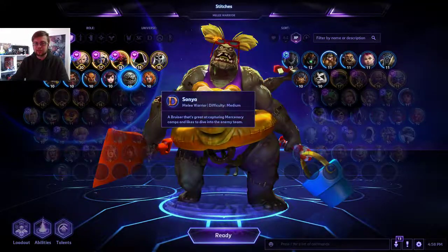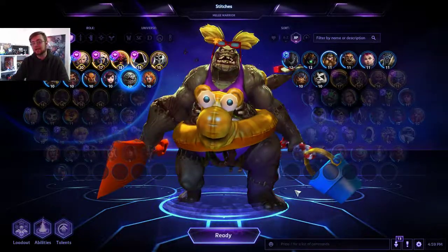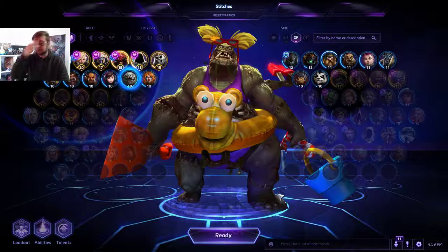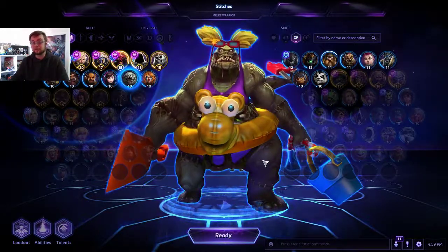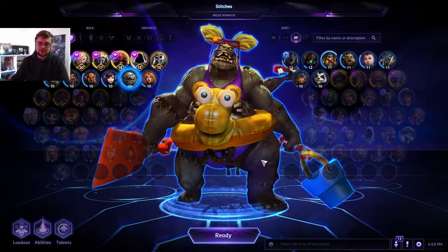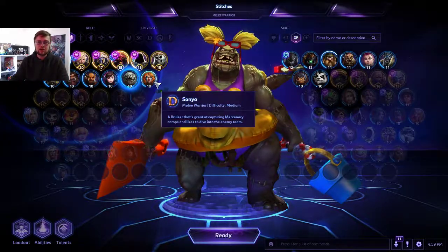Stitches has a lot of sustain and health but won't do that much damage. He can pull enemies with his hook ability, which is a skill shot that's really hard to get used to. A good Stitches player can do a lot of interesting plays with him, though he's not really meta right now.